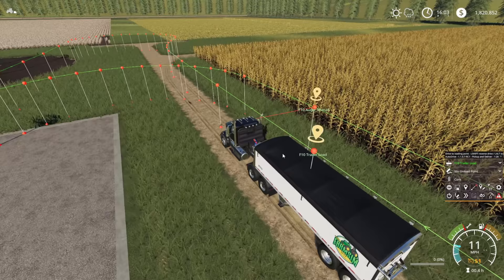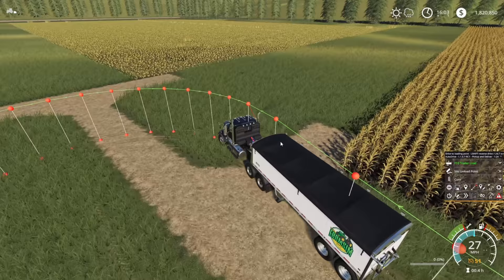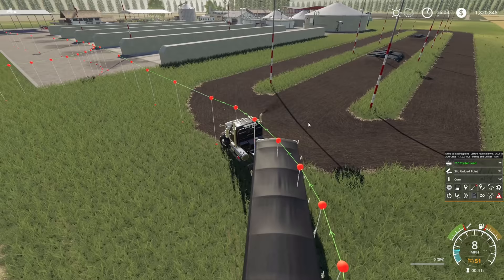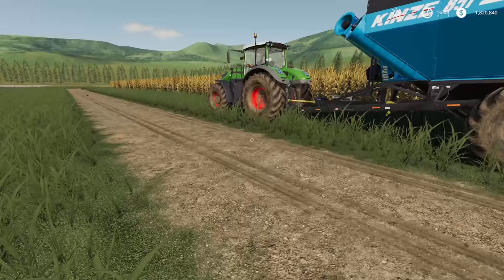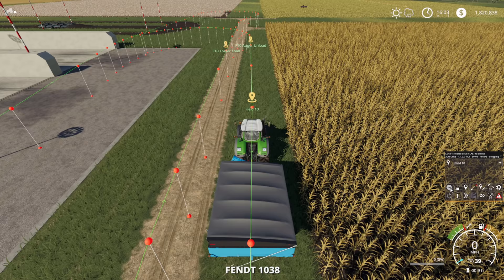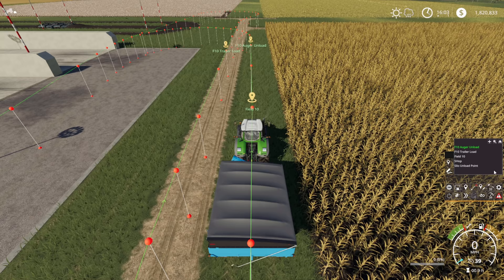Turn him on — he will run all the way around, do a test run to get started. We could have reversed him back slightly but it's never a bad thing to test the course and spot issues. He's off, that's great. Now while he's running, we are going to set up the combine course for the first time. We're going to start with 'field 10', and our unload point is going to be 'field 10 auger unload' — he's only going to run between these two points.